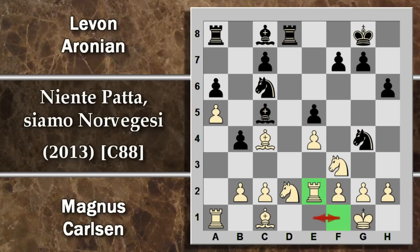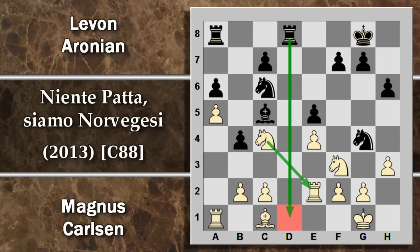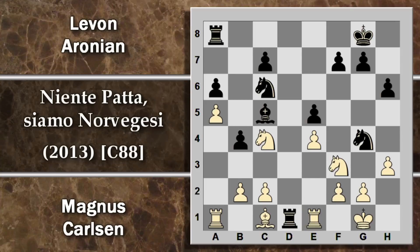Questa torre sembra mal posizionata però almeno rimane in una posizione attiva e difende anche il pedone E4. Se fosse stata apposta in F1 praticamente sarebbe stata una perdita di tempo. Alfiere E6: era venuto il momento di sviluppare l'alfiere campo chiaro del nero. Questa è una scelta molto interessante perché il bianco è quasi forzato a cambiare gli alfieri. Se ad esempio prova una mossa come H3 cercando di scalzare il cavallo, va a perdere il materiale: segue alfiere per C4, il bianco deve ricatturare, e qui il problema è che al nero è stata lasciata la possibilità di entrare in D1.